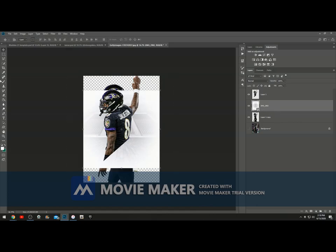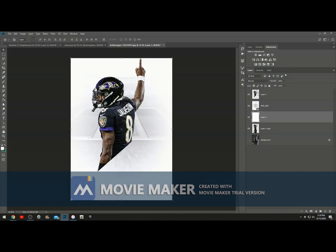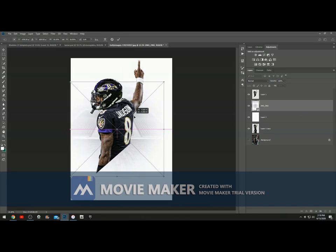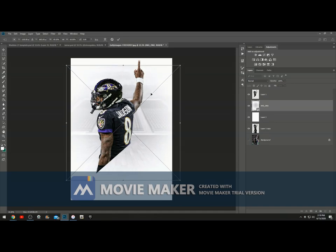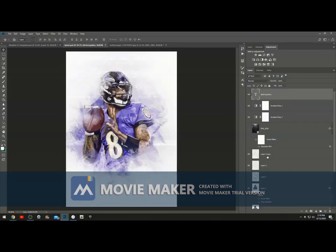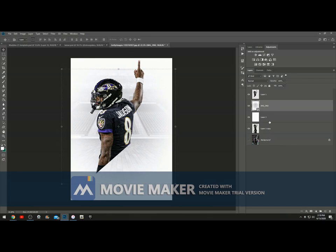We're actually going to make this smaller and make the background the same color. Put that right there — now we're talking. Let's put him down a little bit. Now we can move this and it looks legit because I didn't like the way it was centered. To me I don't even know what this background is — it looks like a basketball court but you can't really tell. It kind of makes a difference having it there.